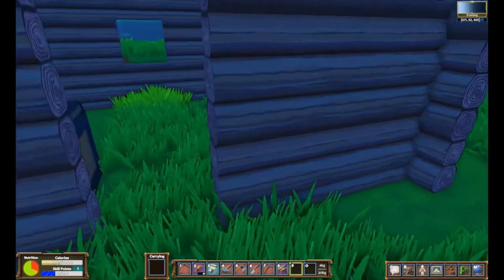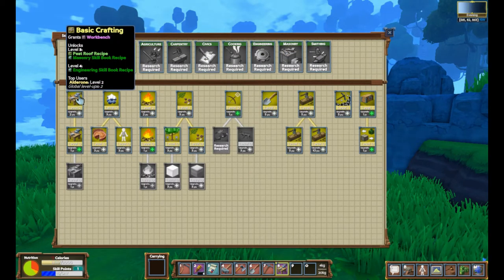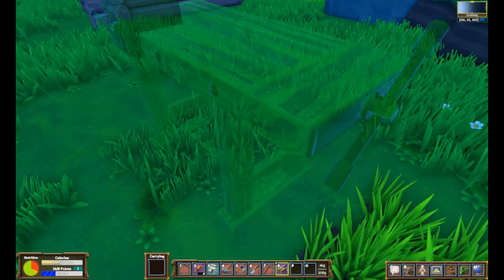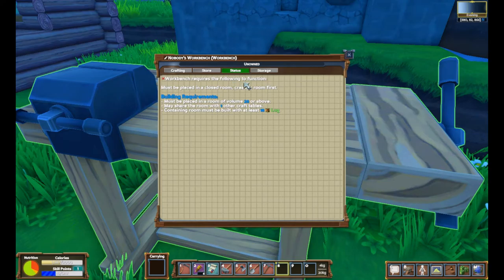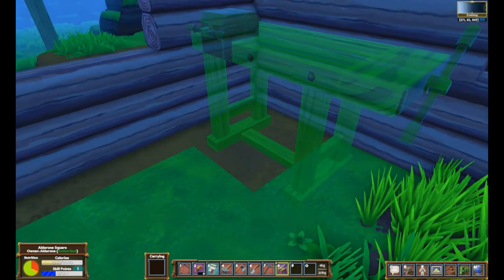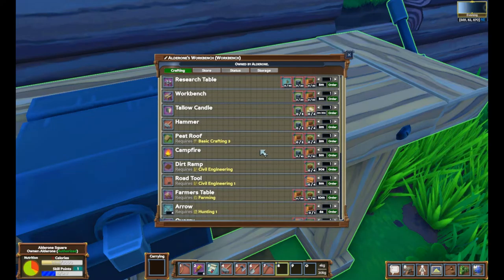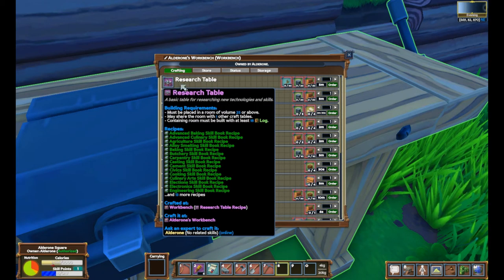We're back with our little shack, and there's a reason for it. Remember the Basic Crafting skill — it gives you a crafting table, and that's very important. If you open up the crafting table, you can see the workbench status requires the following: it must be placed in a closed room. Every table has different requirements, so read through them. That's why we need the building. We can plop the crafting table in right here and now it's functioning properly. Our last final step is to build the research table.